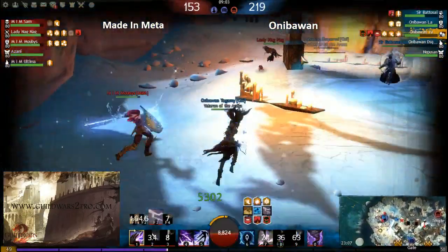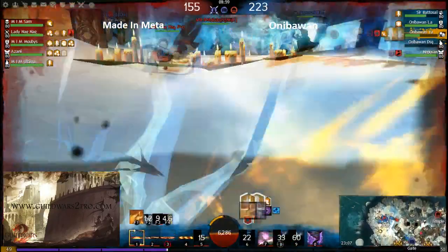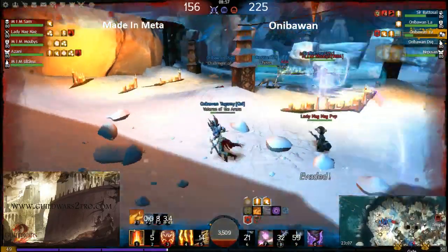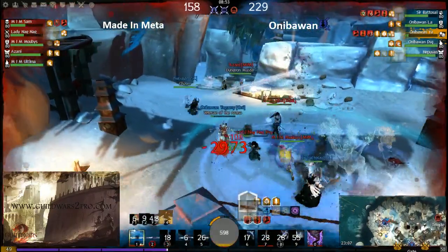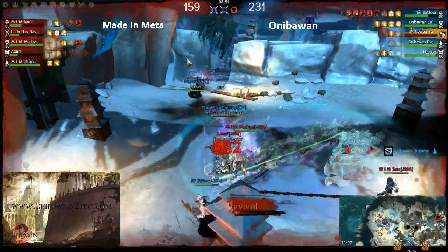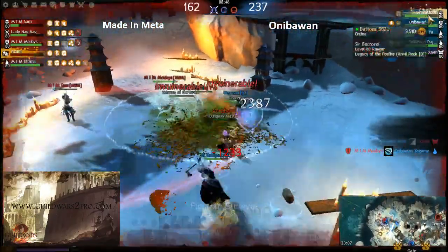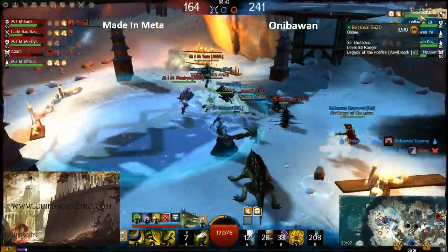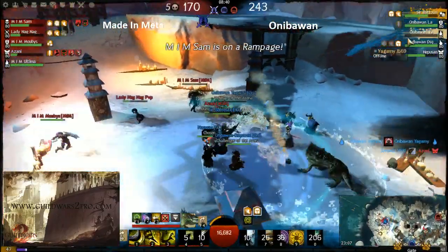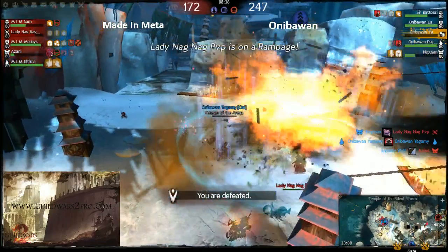He could rez by Meta Ultimo who is bunkering their close point. Now Aniba One is simply outnumbered. Meta Meta has a better draft here — they have the guardian giving protection, but Aniba One's ranger is giving spirits and protection too. Still they're missing some guys because Yagami is down right now.